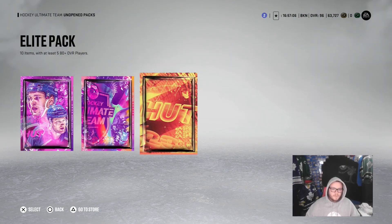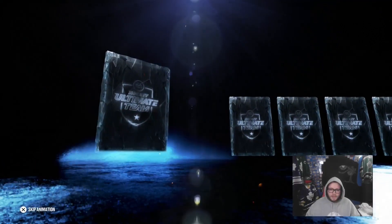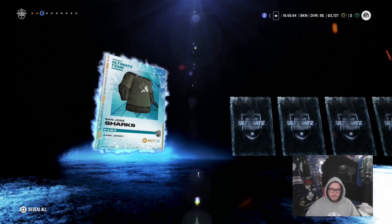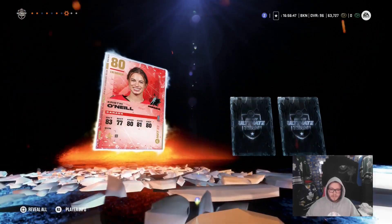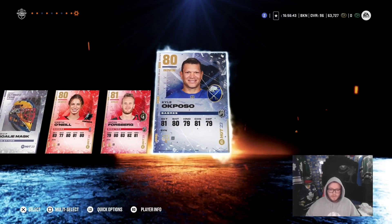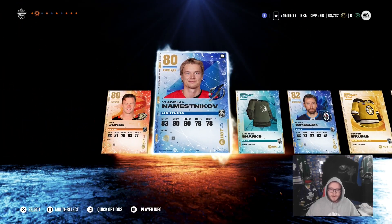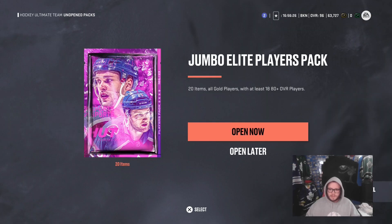We'll start with the Elite Pack — ten items, five 80-plus players. We're really hoping to get a big pull to make up for not taking the power-up collectible. The power-up collectible is generally worth around 30,000 coins, and unless we get something in the purple, we're not gonna get that back. This pack is one reason why I say if you're only using one on an Elite Pack, use it on your power-up collectible instead — it has more value.